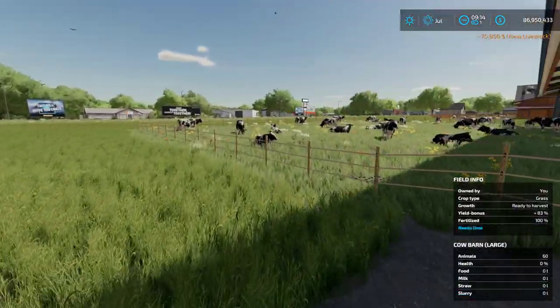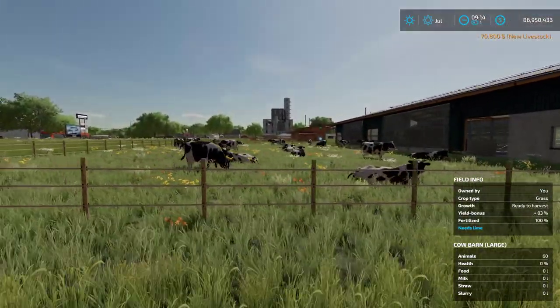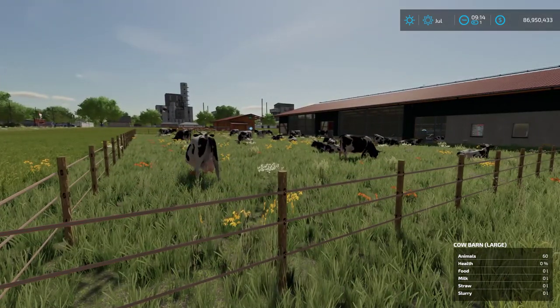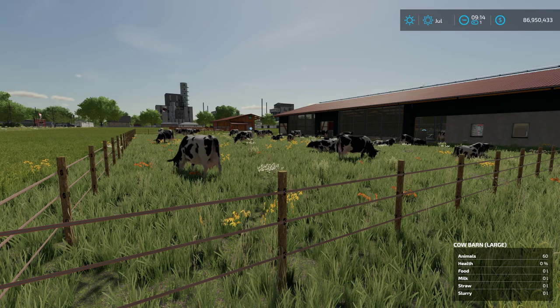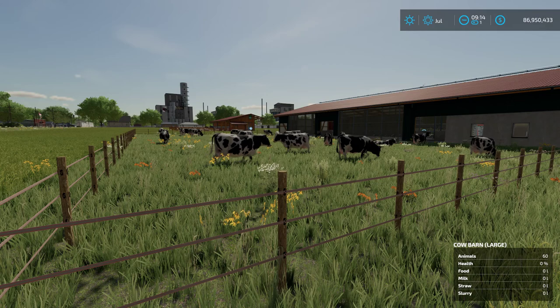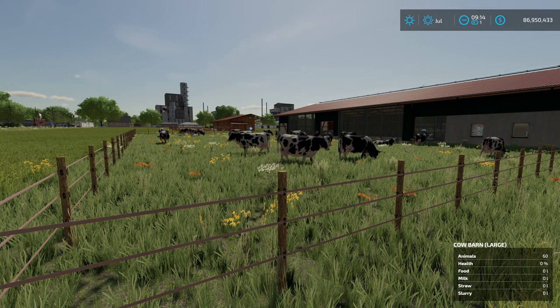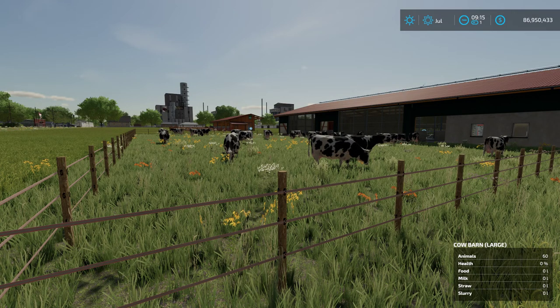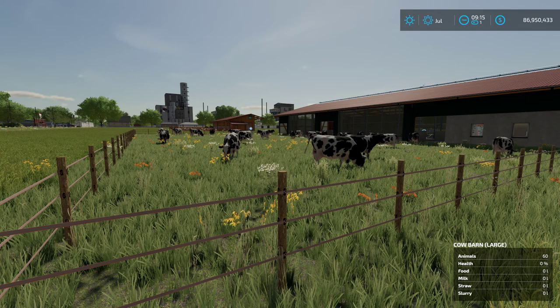The cows will immediately be starving as well. The way this mod works is every hour on the hour it basically collects the grass inside the pen to feed the animals. If you didn't want to do anything else, you can just let the animals graze. But if you still want to make TMR and prioritize that food, you can — the cows will eat the TMR first and when they run out they'll hit the grass. Either way it's a win-win; grass will always be there as a fallback.